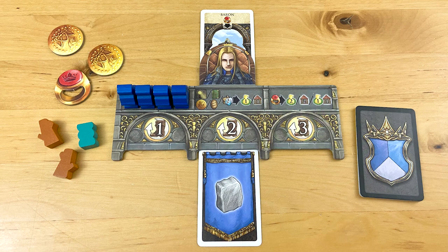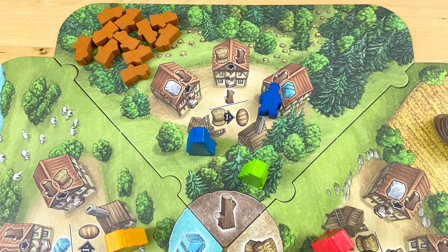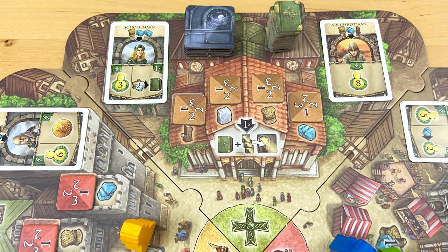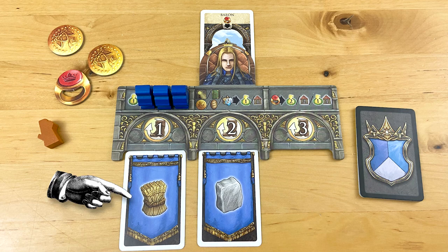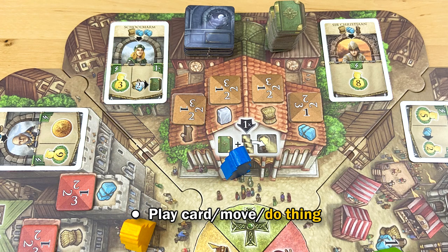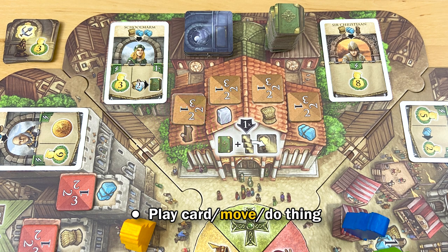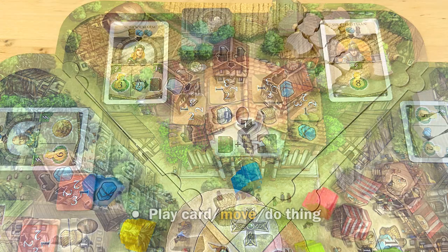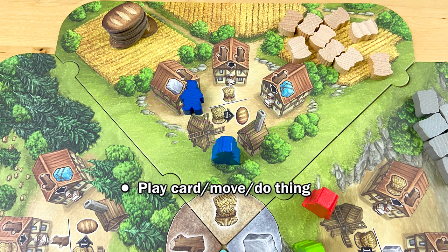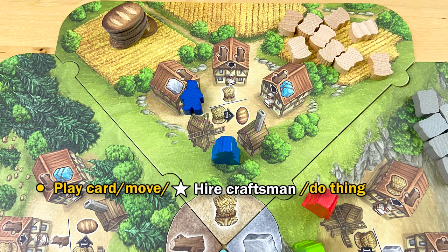That means you can, for example, hire a craftsman in the countryside slot you're on, then play your card and use the movement points to move your counselor and do the thing wherever you arrive, then take the action on the card, and then pay to improve your rank. But doing the thing at the location and moving your counselor are the same action. So what you can't do is make a donation at the church before moving your city counselor onto another space. And you can't move to a new countryside space, hire a craftsman, and then take extra resources — because that would split up the move-slash-do-the-thing action.